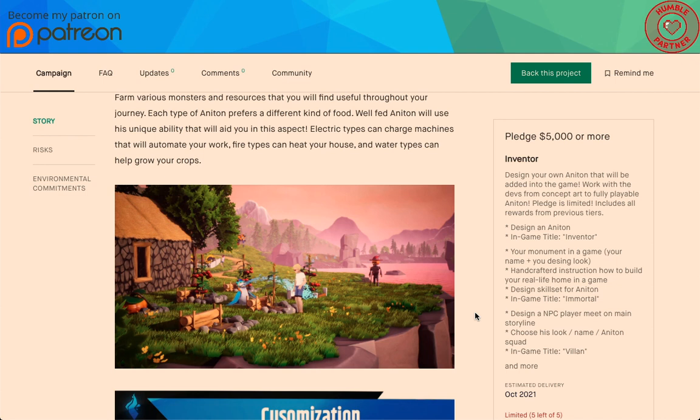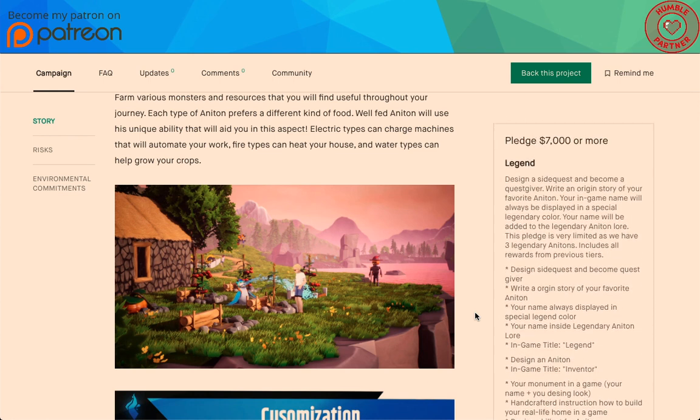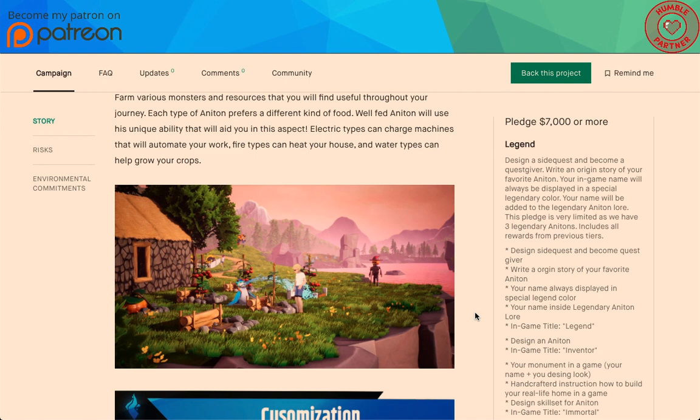There are still 5 of 5 left on the Adventure tier: design your own Anaton that will be added to the game — work with the devs from concept art to fully playable Anaton. Pledge is limited and includes everything before. If you pledge $7,000 or more — only three of these — you are a Legend. Design a side quest and become a quest giver. Write an origin story of your favorite Anaton. Your in-game name will always be displayed in a special legendary color. Your name will be added to the legendary Anaton lore. Includes all previous tier rewards.